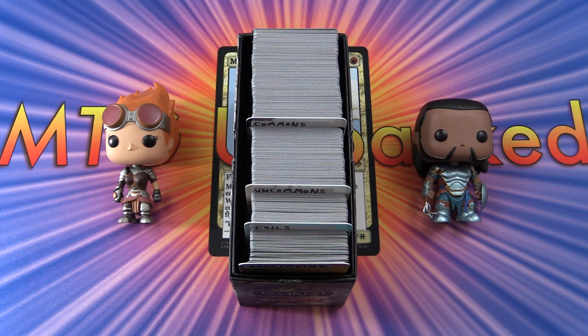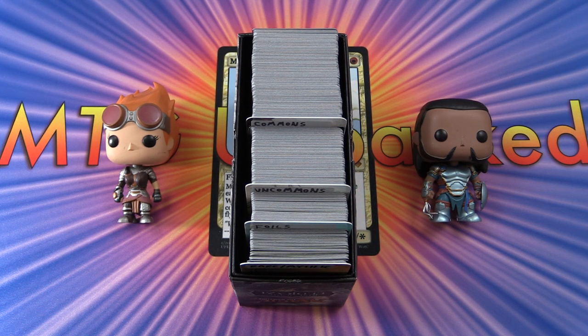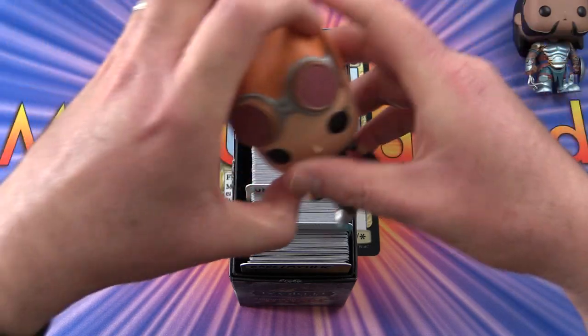Today on MTG Unpacked we're finally assembling the November 2018 patron snap packs. We recently started a Patreon on the channel — I'll leave a link in the description. At the 4-4 double straight jackalope tier and above, that includes a snap pack envelope of magic cards. Each snap pack will have two rares or mythics, a foil, and ten commons or uncommons.